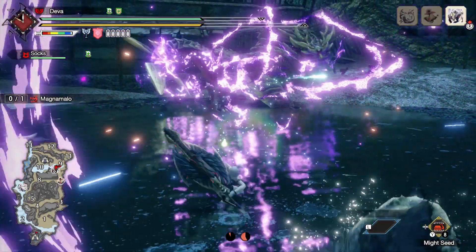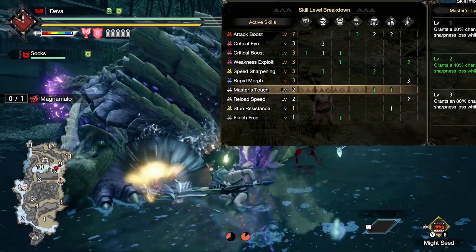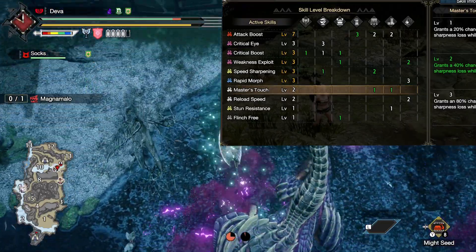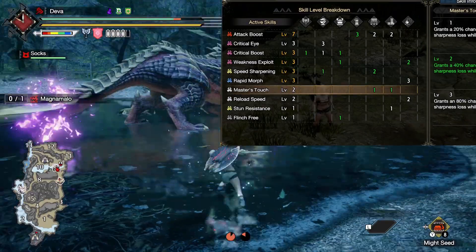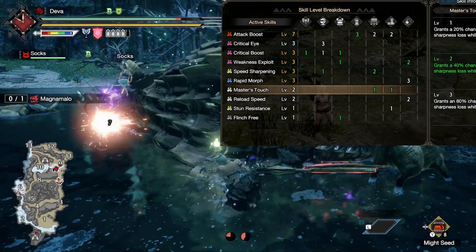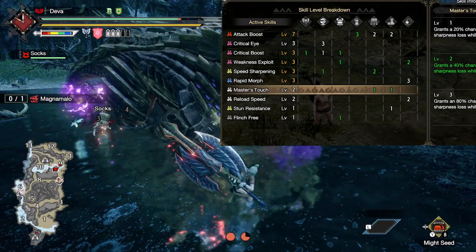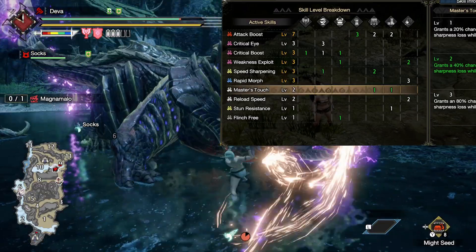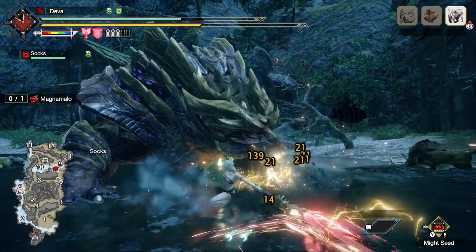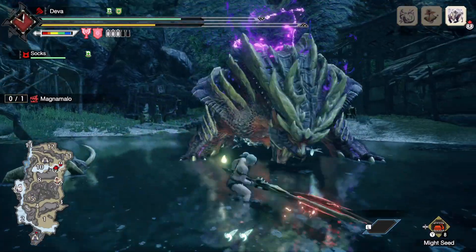If you remember Teostra's armor set bonus from Monster Hunter World, it's back — except this time it's a level 3 skill and can be crafted as a deco. I'm using only level 2 here since it's already a decent boost to sharpness and we also have Speed Sharpening at level 3, so it's enough. But feel free to drop an Attack jewel for another Master's Touch if you really want that 80% sharpness reduction. Another option is either Protective Polish or Razor Sharp — use whatever fits you the most.